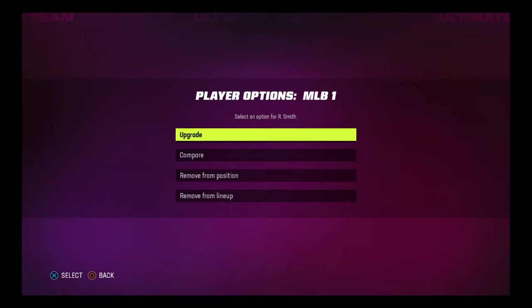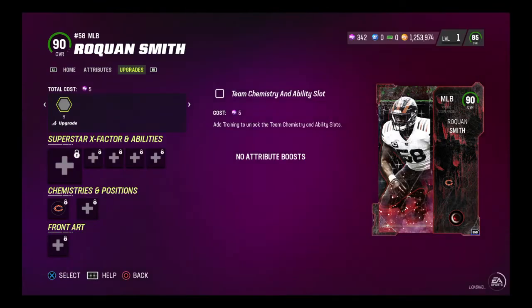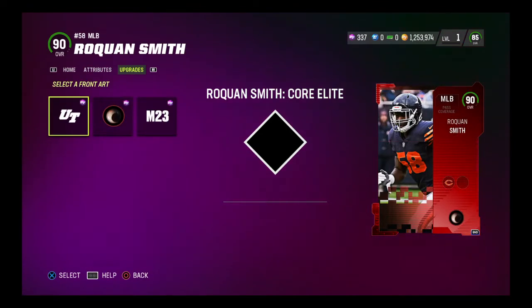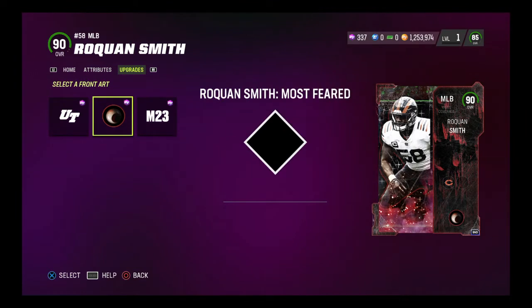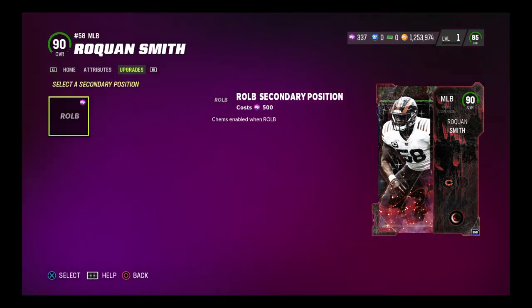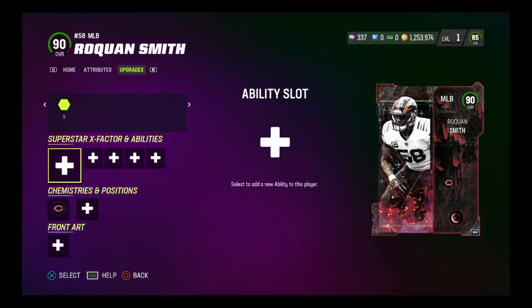Getting into probably my favorite card that we just got — middle linebacker Roquan Smith. I haven't even upgraded him yet with training. For front art, you can use the elite, the Most Feared, or even a silver one. The Most Feared is kind of sick — I do like the eyeball on there. He does play as a linebacker, but I'm just glad he has the middle linebacker card. That's where his card should have been anyway.